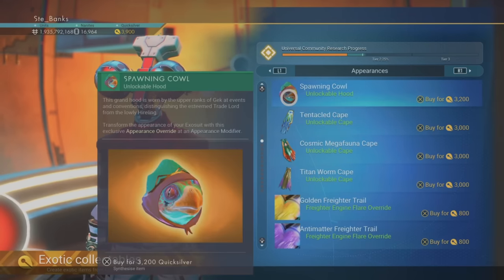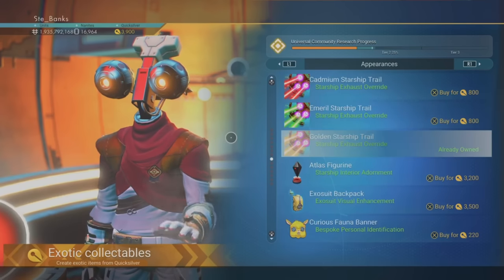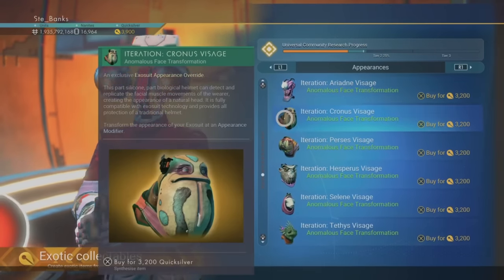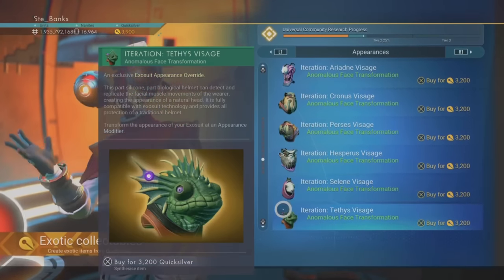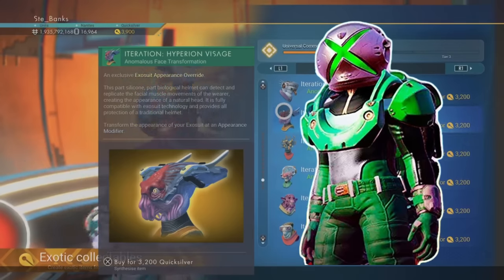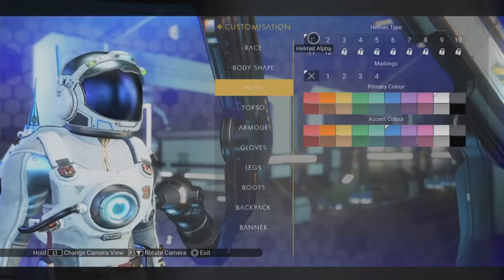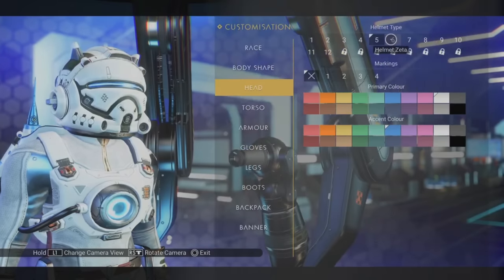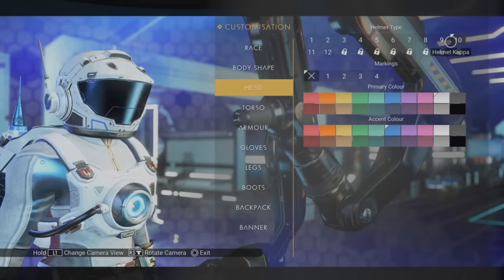Now let's talk about your character's appearance, and in particular your head. There are a number of different appearances one can have — whether that be an alien race, a different iteration, or a different cool helmet. Some of these can be unlocked through quests and others by purchasing them from the Quicksilver kiosk on board the Space Anomaly. However, the rarest helmet I'm talking about is the Exosuit — a helmet with a giant Xbox cross on the front. You could only get this as part of a pre-order bonus when No Man's Sky was released on Xbox, and there is no other conventional way to get it.